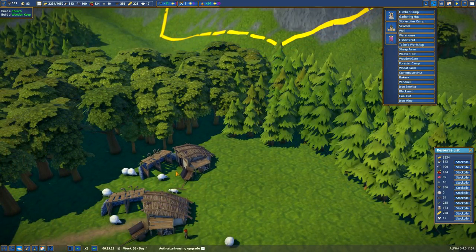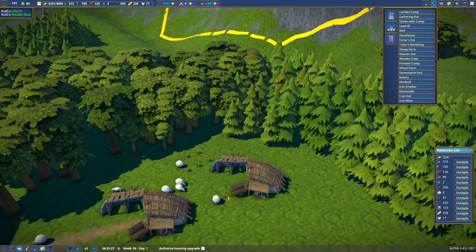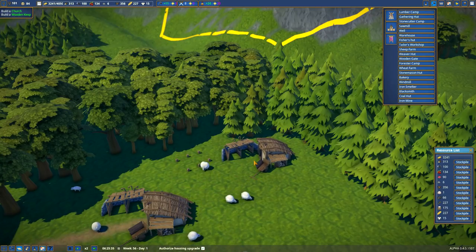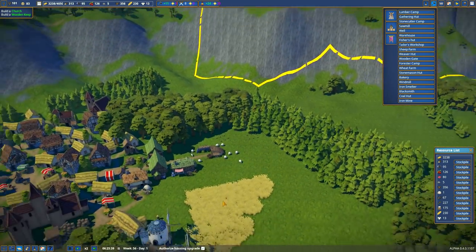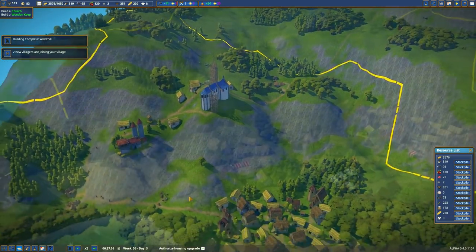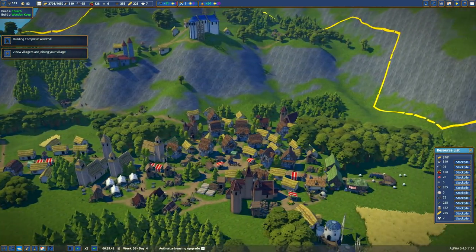Let's put another sheep farm back in here, and another one right on the line here. Build a wooden keep — well, we can do that. Where should the keep go? Should it go on the coast? Do we expect to be attacked by land or by sea?